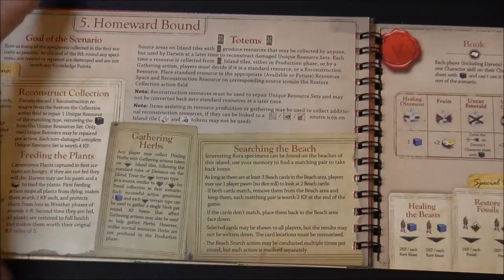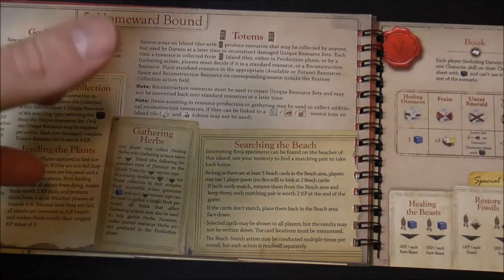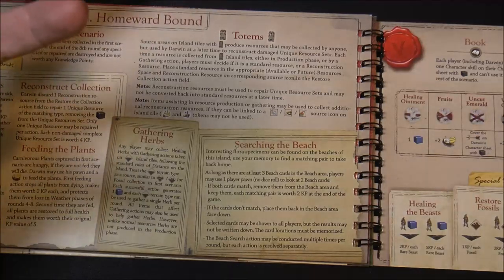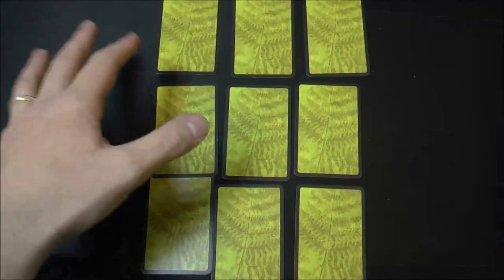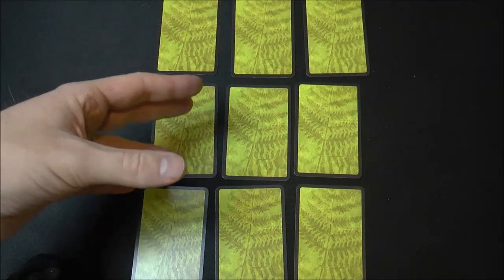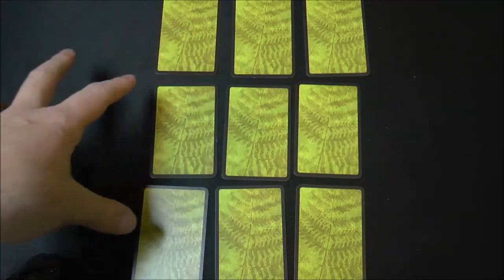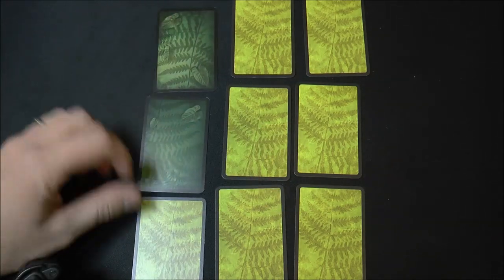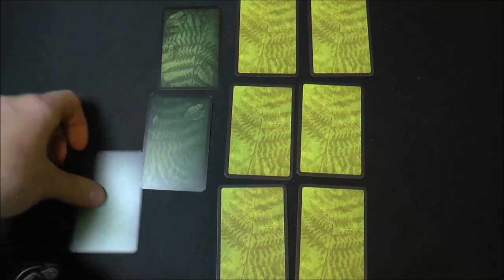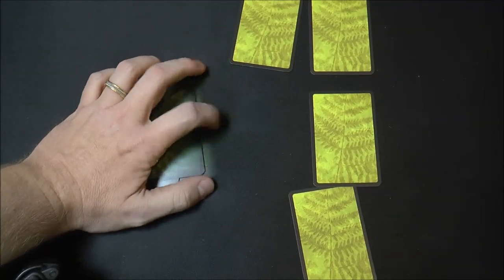The final homeward bound scenario ties all the way back to the first — you've got to keep your plants healthy and carry everything you gathered in scenario one all the way through to the end. There's also a mini-game where you set out nine beach cards randomly and take an action to sift through them, basically a memory-matching game where you try to match cards based on what they have on them.